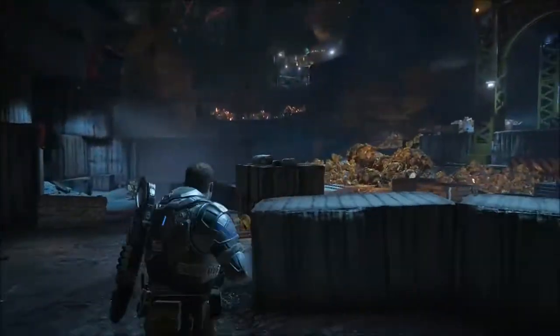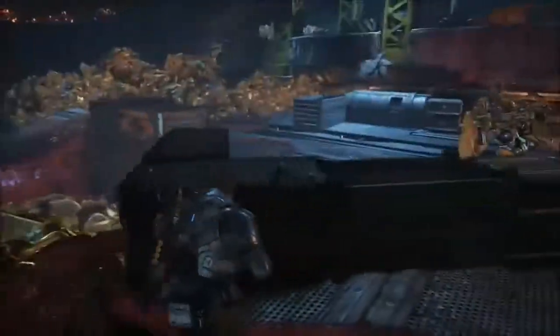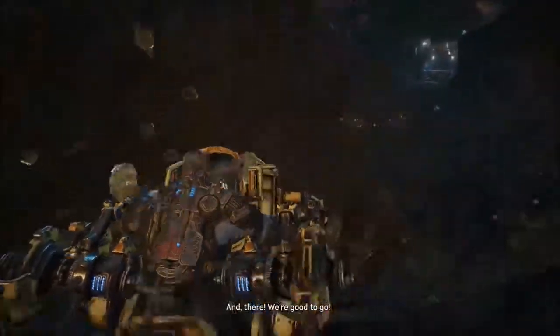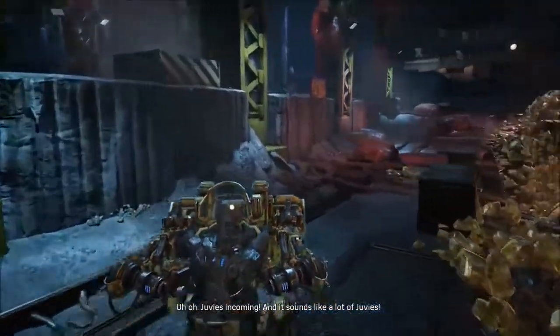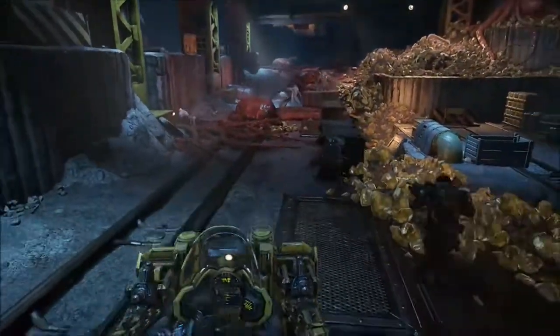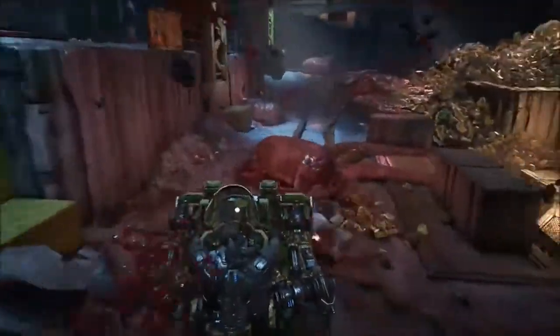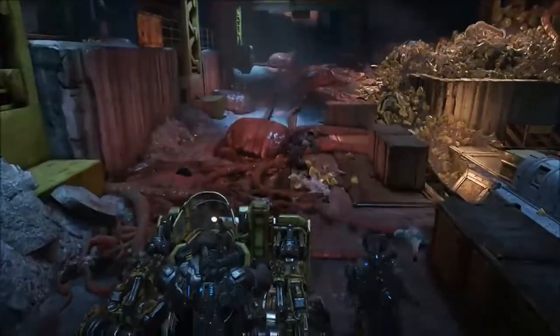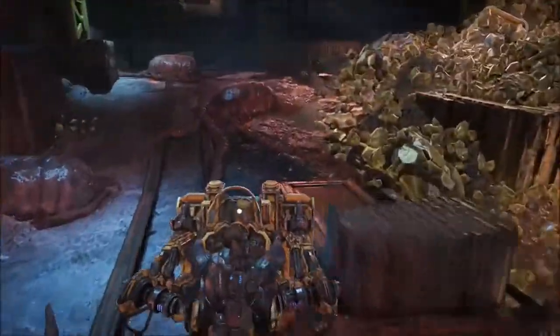So let's get started. We will come up against this door that we gotta kick, and then we'll enter this little mine area. The first thing we're gonna do is pick up the loader — make sure you take all these little rocks out of the way. The moment we do that, a couple of juvies are gonna pop out with a couple of drones right on top.